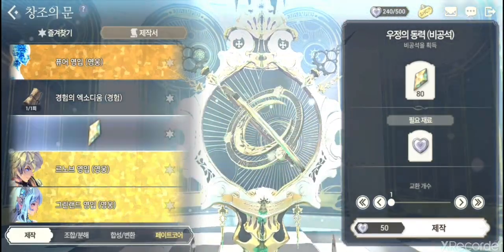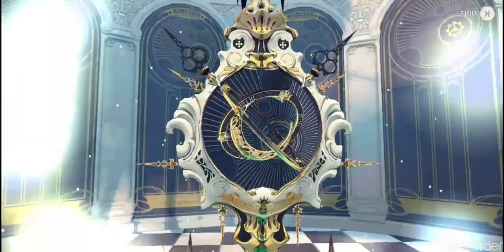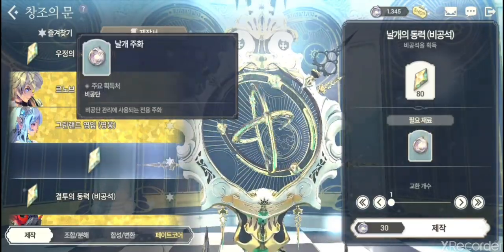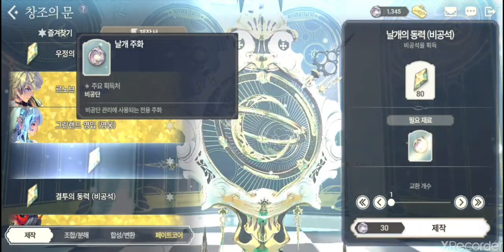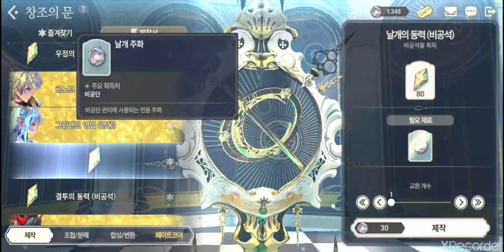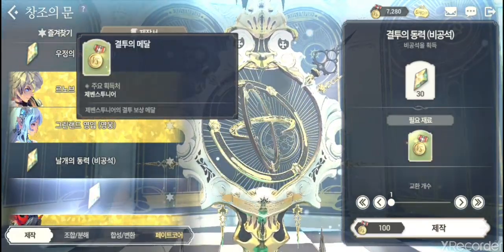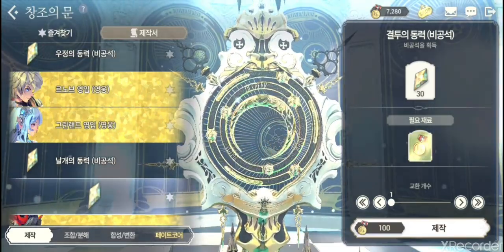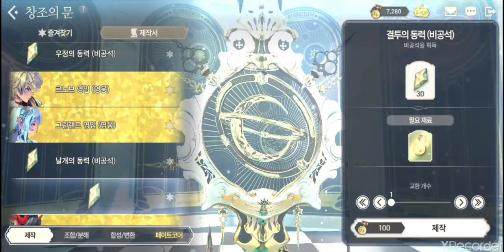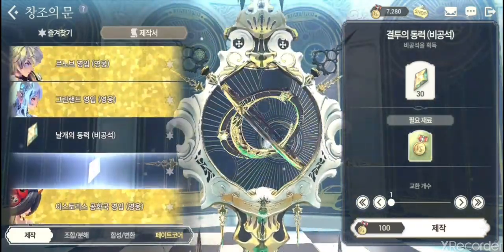I'll do just one stamina conversion as a demo — you get 80 stamina from that. You also get stamina from dragon tokens, which you receive from your guild and various events. There's no specific use for dragon tokens right now, so you can burn them for stamina or keep saving them. There are also PvP medals from the tournament — those only give 30 stamina each, compared to 80 for the others.